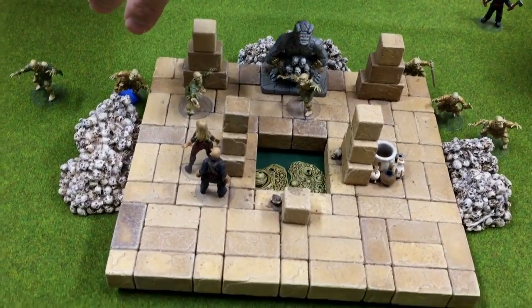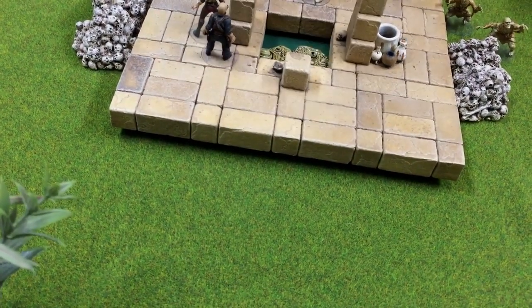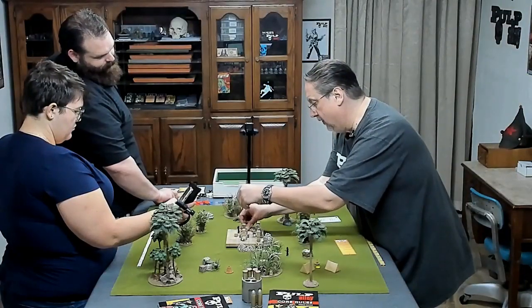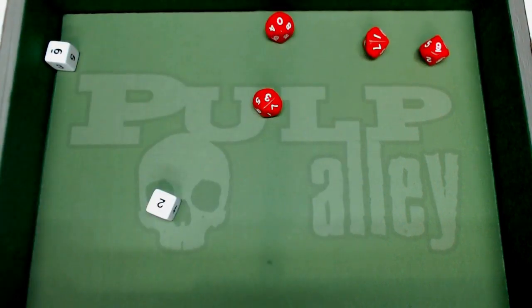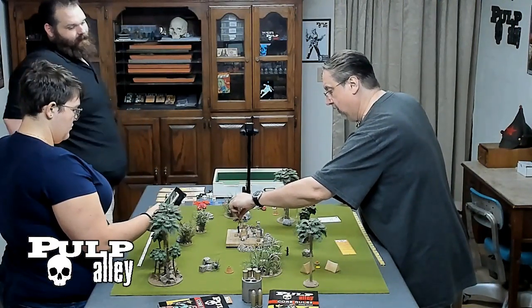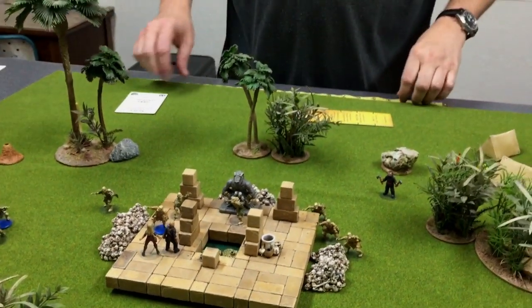The next character is Blue Chip — he's the next closest, so he'll come in. She stopped it. She can get another inch away. I said I was being hard on myself, but she's going to get three inches out of that.